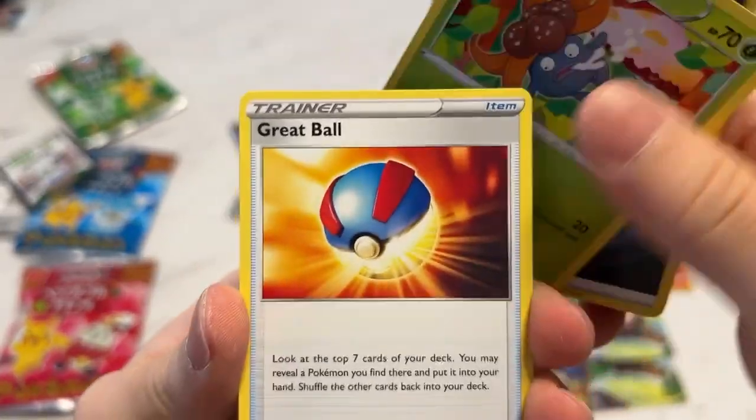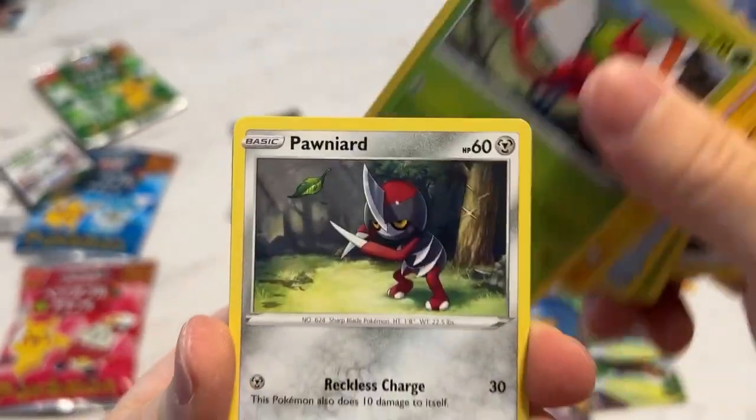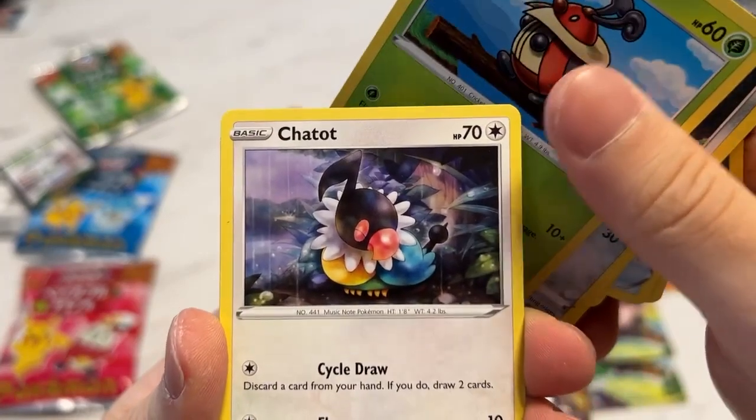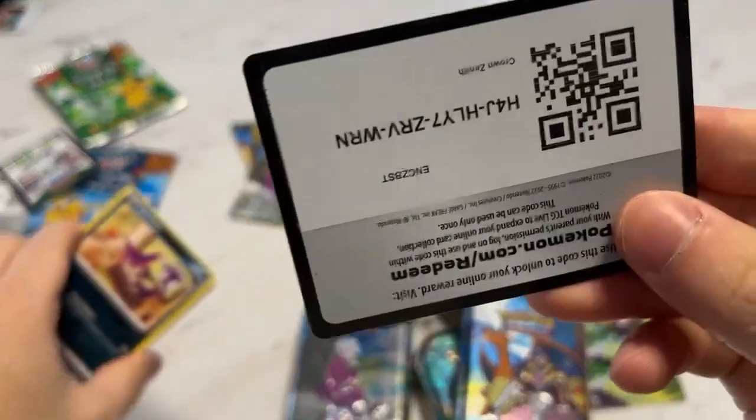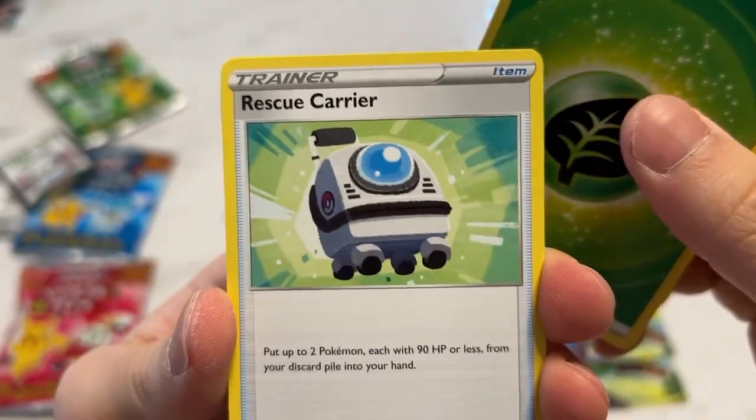Art, sticker, code. We're like 8 packs in but we're not getting hits — not like last time where we were getting a lot of those rare parts. Switch reverse and a non-holo Wugtrio. Code. Please, please.